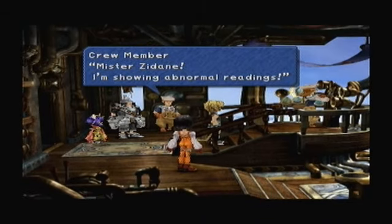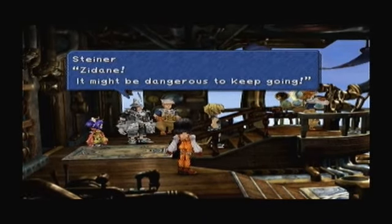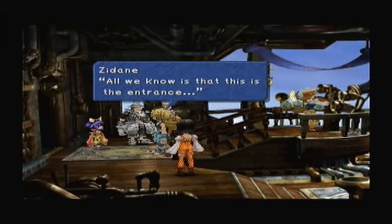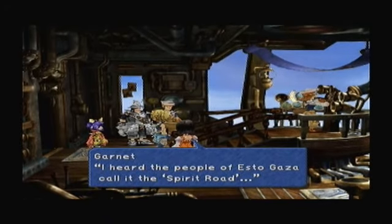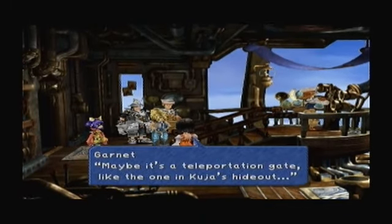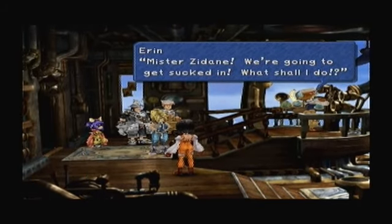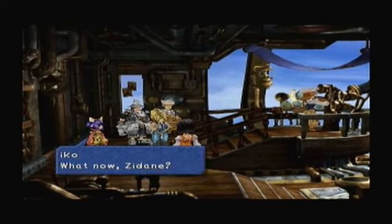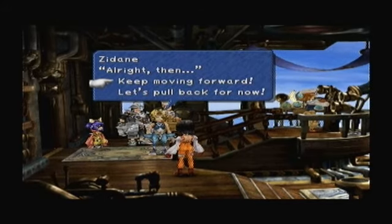Master Zidane, I'm showing abnormal readings. It feels like the ship is getting sucked in. Zidane, it might be dangerous to keep going. Are we going to bust in on the airship? All we know is this thing is the entrance. I heard the people of Esther Garza call it the Spirit Road - the path that leads souls to terror. Maybe it's the teleportation gate, like the one in Kooja's hideout. We're going to get sucked in. What shall I do? We may not be able to turn back. This gives you a little hint - you can't turn back, so let's keep moving forward.